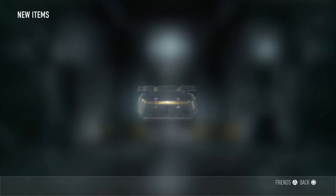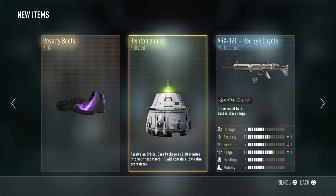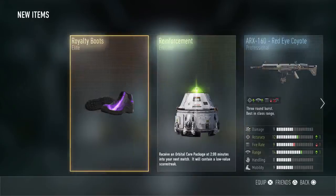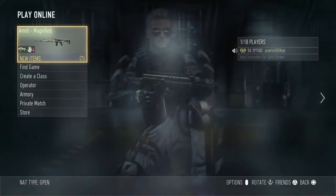Last supply drop — let me see what I get. Oh, Royalty Boost, let's go! Them purple Jays are sweet, that's nice. Who cares about reinforcement? We got them purple Jays — oh, that's sick!